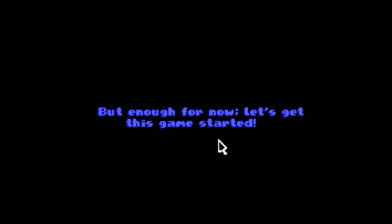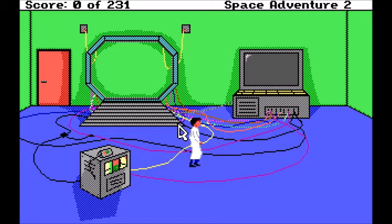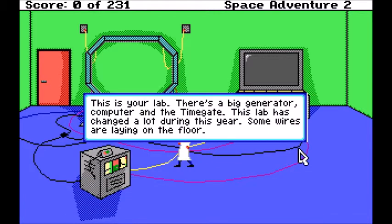Let's get this game started. Excellent, here we go. Here in your lab, trying to get the time gate to work, but there's a part missing. You need to get the gate fully operational. Last you heard, it was on its way to the post office. Nice jazzy tune. This is your lab. There's a big generator, computer, and the time gate. This lab has changed a lot during the year. Some wires are laying on the floor.